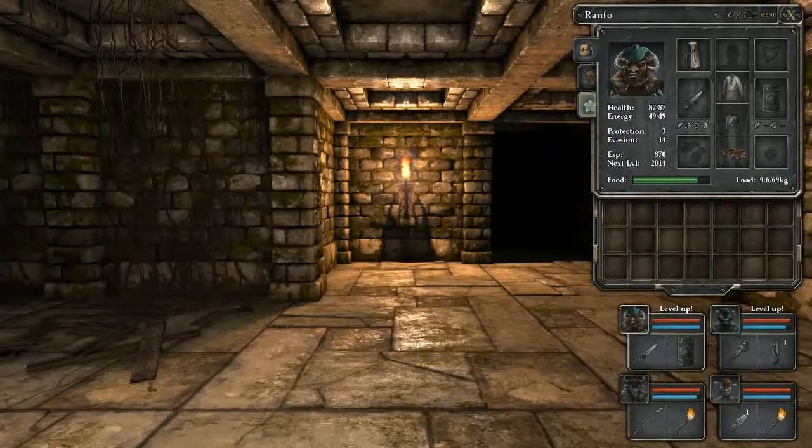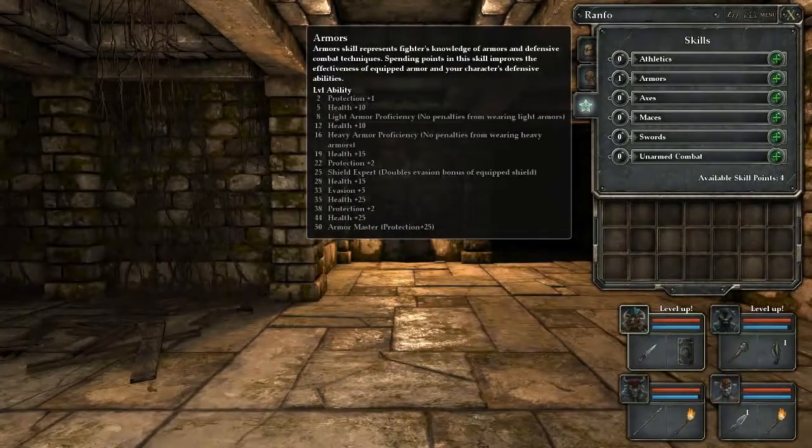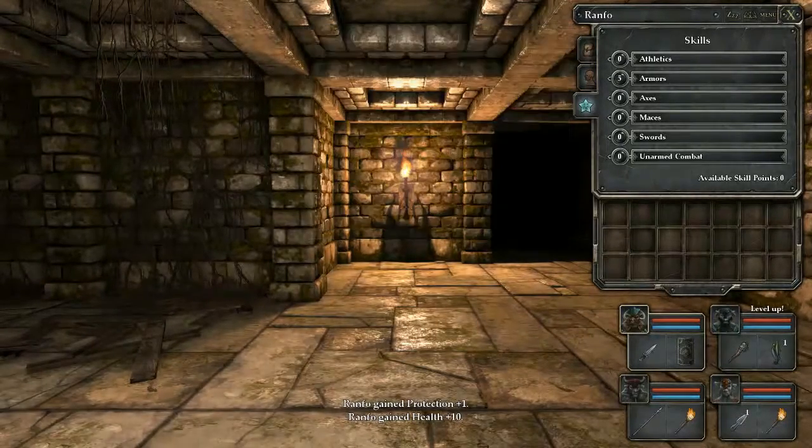How does level up work? I have no idea. Available skill points 4, okay. I want to get their armor proficiencies before doing anything else with them. So there we go. Plus 1 protection, plus 5 health.